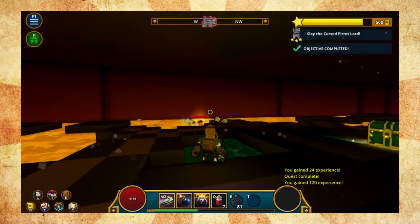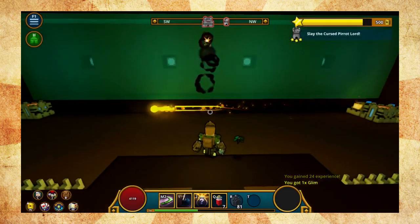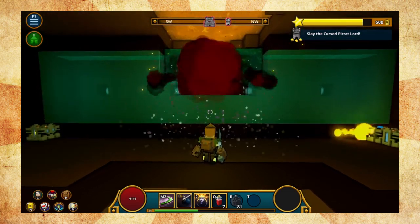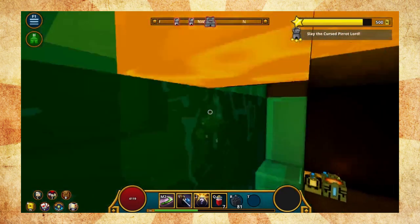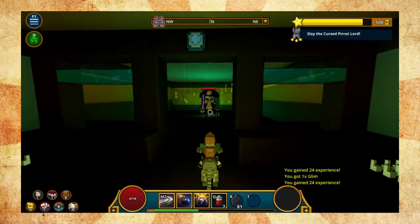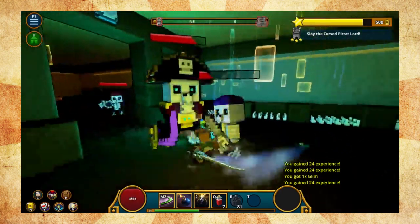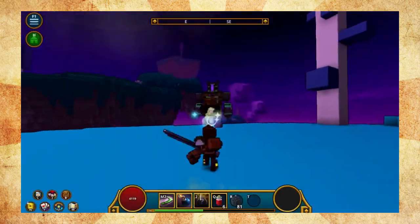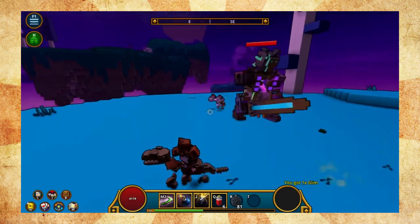Moving on to the special abilities. The Boomeranger is the only class that comes standard with an unlimited amount of bombs. They might not do damage to enemies, but they sure can save you from sticky situations when you need it. The Boomeranger's second ability is awesome as well. When you use it, you're never quite sure what's going to happen. The magic urn can do anything from heal you to spawn a bunch of chickens that peck everything around them to death. And they're adorable, so it's a win-win.